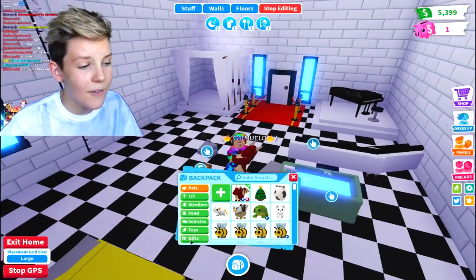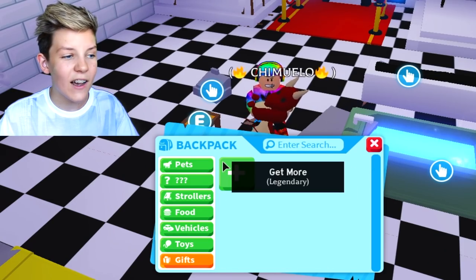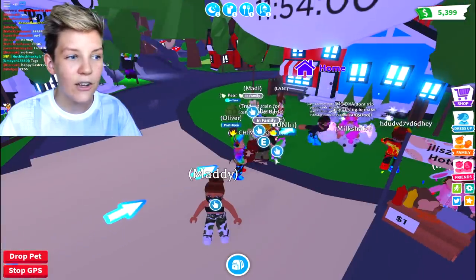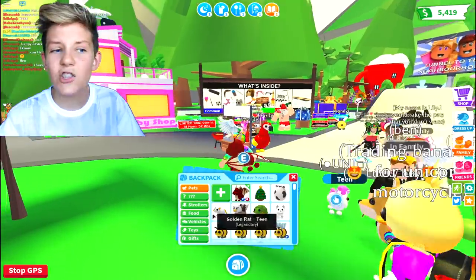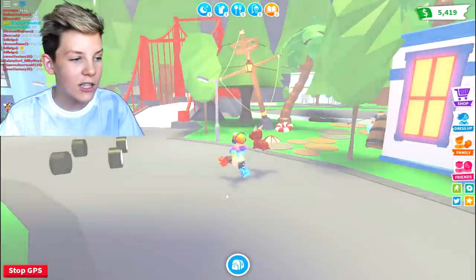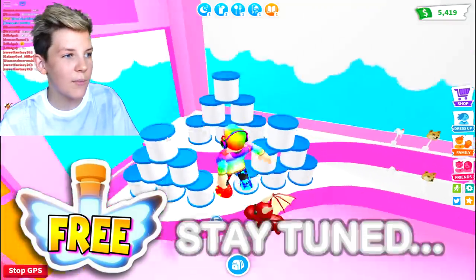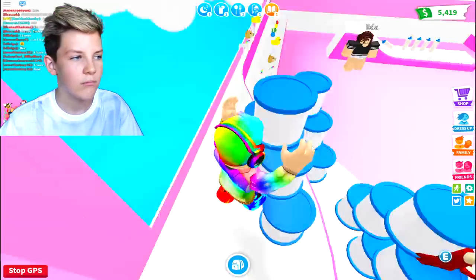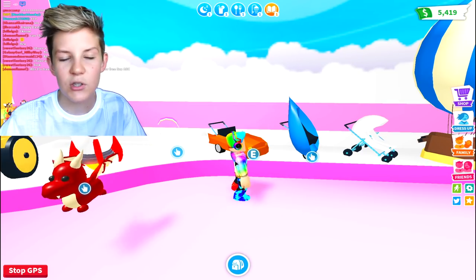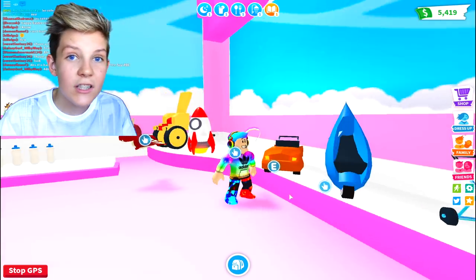A hack you've probably seen me use a lot in my videos - go into your backpack, go into gifts, click the plus button, and then click yes. You can teleport to the gifts at absolutely no cost. That's a super simple hack and you can actually teleport to almost anywhere on the map - you can teleport to the nursery or the baby shop. The baby shop is actually really cool and super underrated. You can get some awesome strollers - they're expensive but they're not disposable, you use them forever. I don't know when this car stroller came in, I've never seen it before, but it is cool.